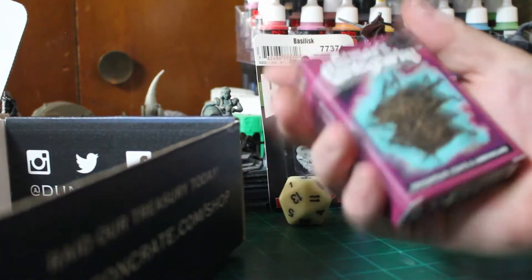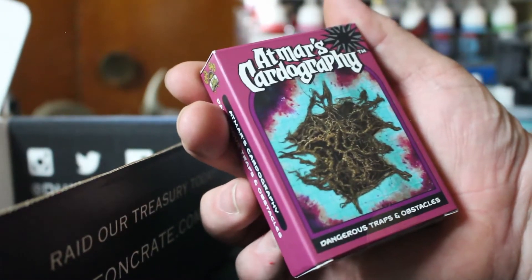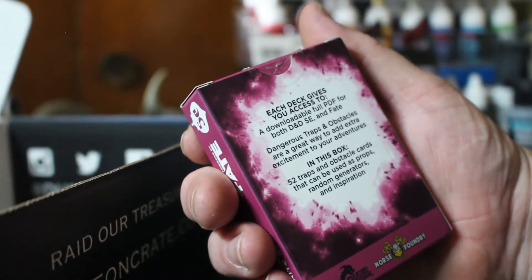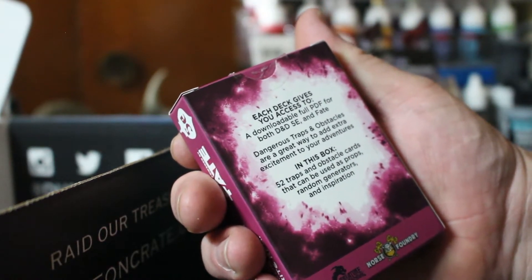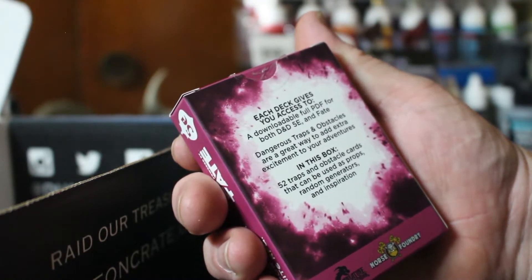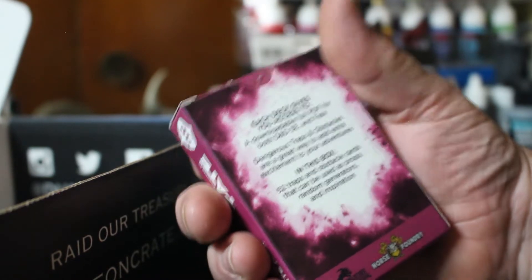I got an extra hot deck of cards from Mars Cartography. Looks like it says Dangerous Traps and Obstacles. Each deck gives you access to a downloadable full PDF for both D&D 5e and Fate. Dangerous traps and obstacles are a great way to add extra excitement to your adventures. In this box — 52 traps and obstacle cards that can be used as props, random generators, and inspiration. Looks like I got something to do a review on in a couple of days.